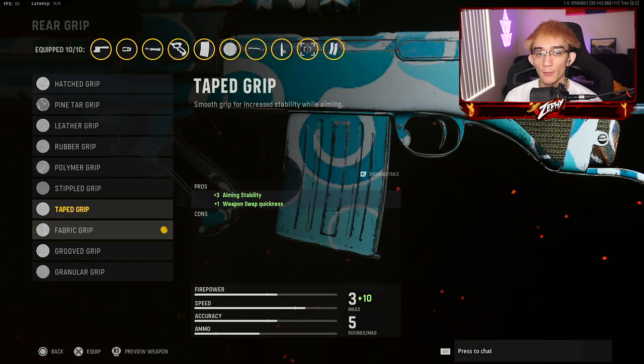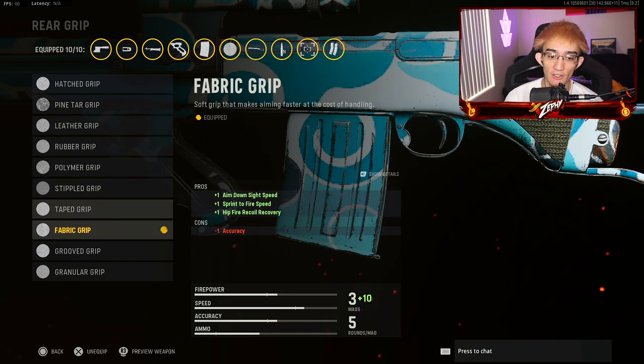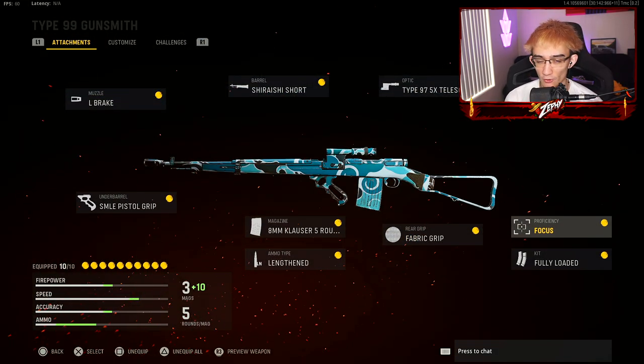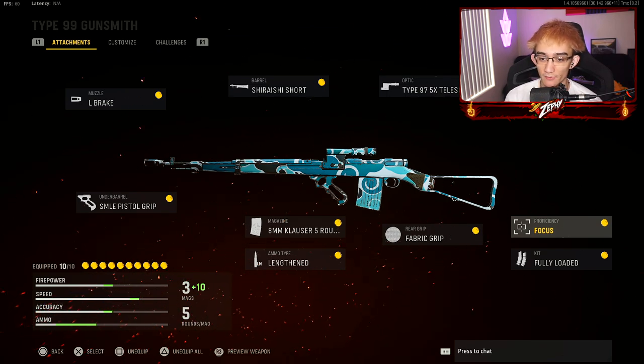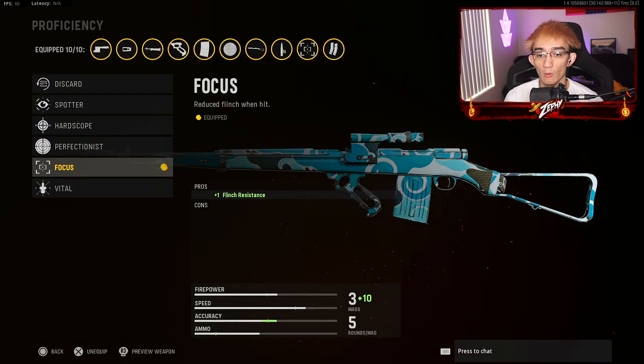Fabric grip is the next attachment. If you're leveling up attachments, go straight for the leather grip and rock that until you get the fabric grip. This sniper zooms in slow and has a lot of hit markers, so you want to make sure you know what attachments to use while leveling it up.